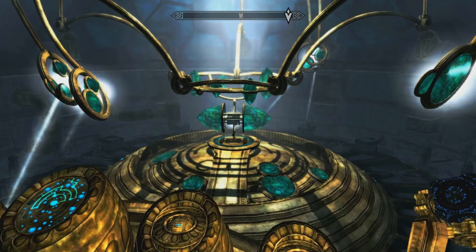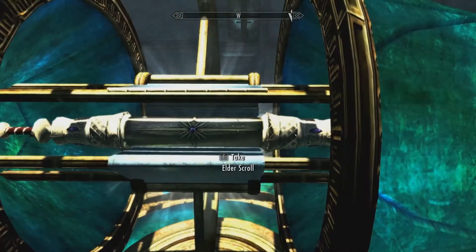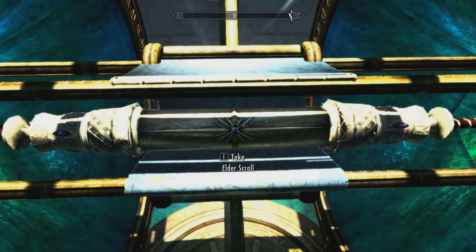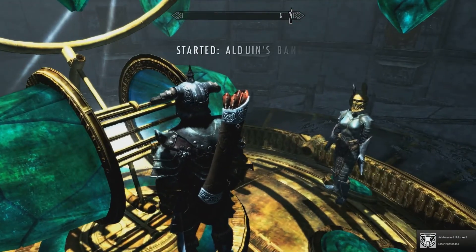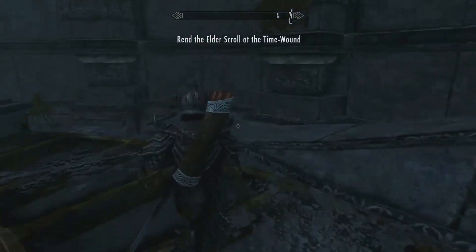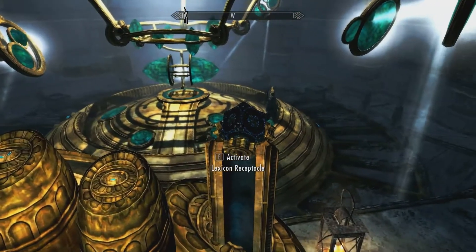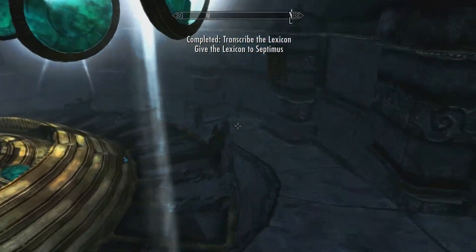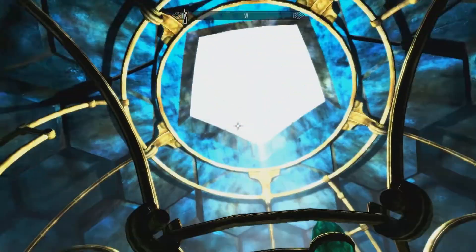Oh no. It isn't. How bloody well it is — it's the Elder Scroll! I've finally found the Elder Scroll. Fantastic. I've done it. I've found the Elder Scroll. Fantastic. And I've got the Rudin Lepsica — I can give that to Septimus. Great. Finally.